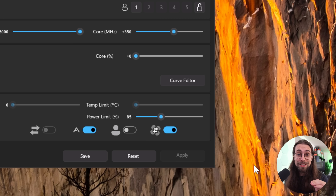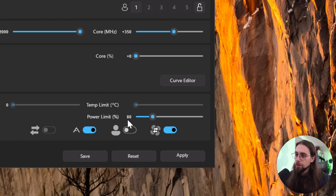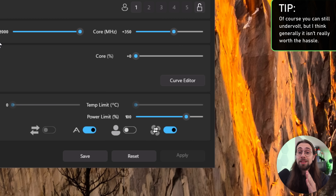At 85% power limit you'll get around stock performance — in some cases even better than stock — while drawing less power. In power-heavy scenarios like Cyberpunk 2077, you'll definitely get better performance than stock while consuming less. You can go further: 80%, 75%, whatever you want. Just keep the overclocking settings and adjust the power limit based on your target. With these new GPUs you don't really need to fiddle with voltage — just mess with the power slider while keeping the overclock settings.